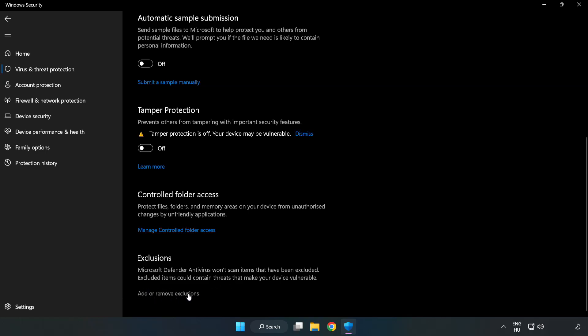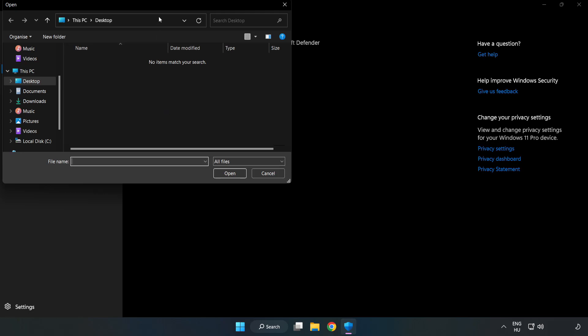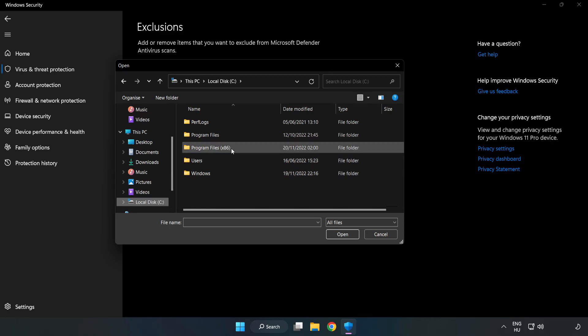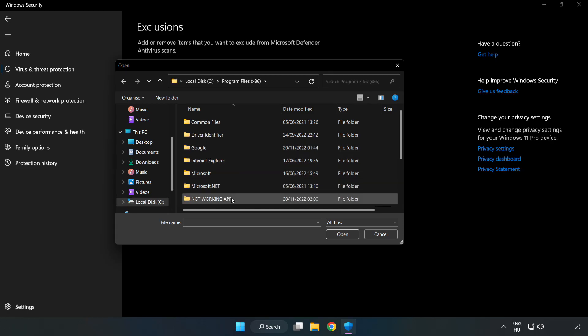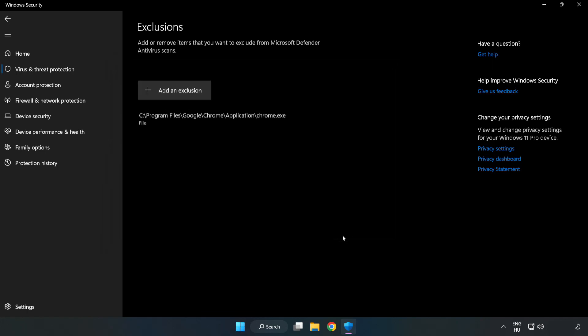Click add or remove exclusions. Add an exclusion and try file and folder. Find your not working application, select it, and click open.